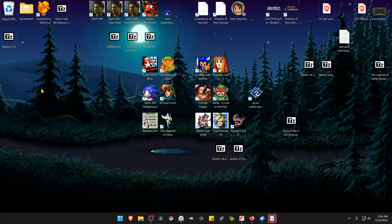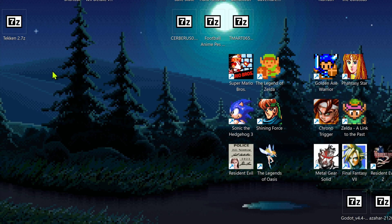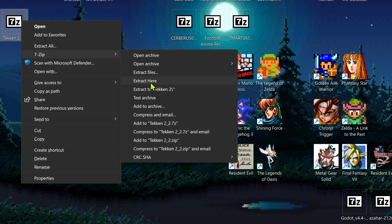After the download is complete, we need to extract the files. If you're using 7-Zip with Windows 11, you can Alt-Shift right-click on top of it, go to 7-Zip, and then extract here.